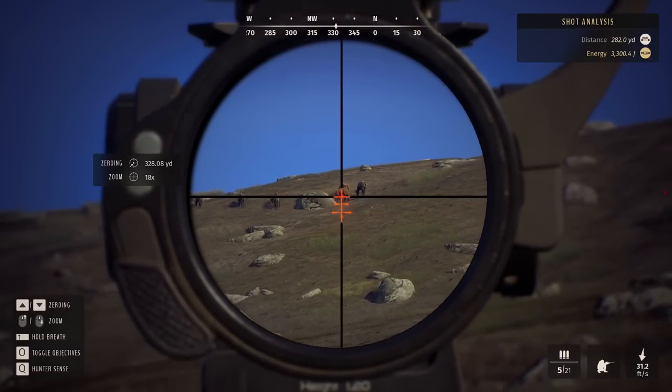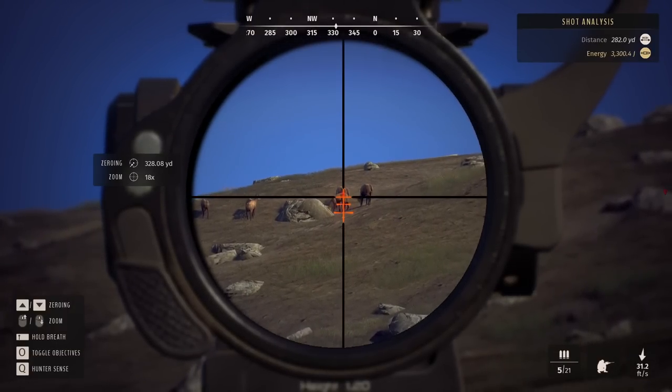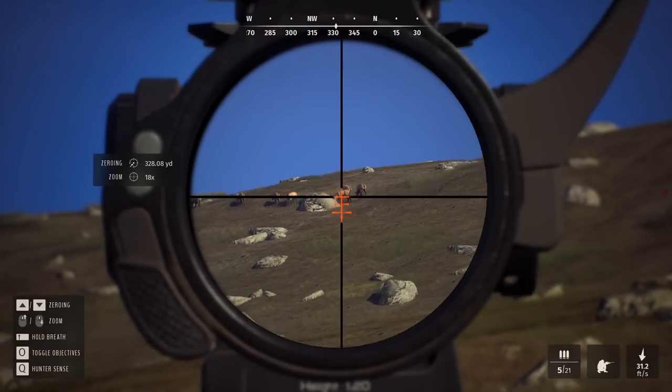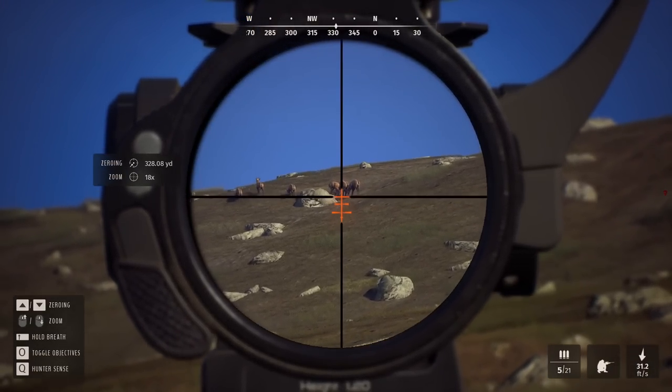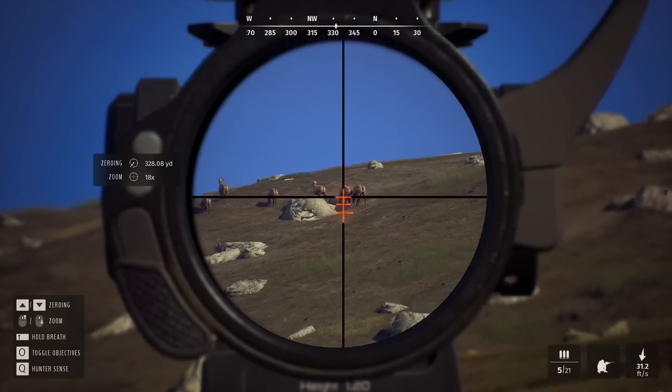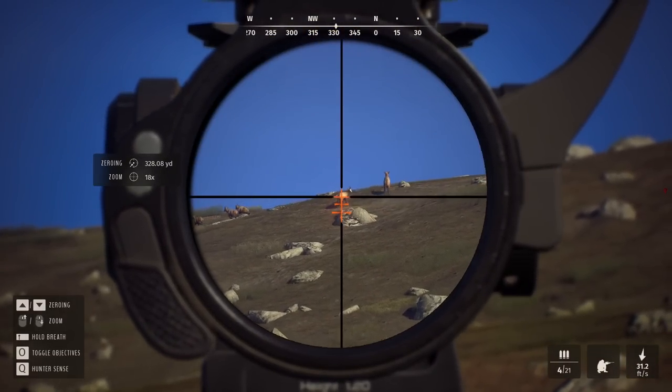We do have a 2-star, and almost certainly that is not a young. This is where it gets tough — if it's a mature, it's definitely one we want to take out, but if it's an adult it very well could turn into something a whole lot better. We're going to take him anyway just for the sake of learning. The angle isn't great, but we've seen the .308 has just insane penetration on chamois. Looks like we got him pretty good.